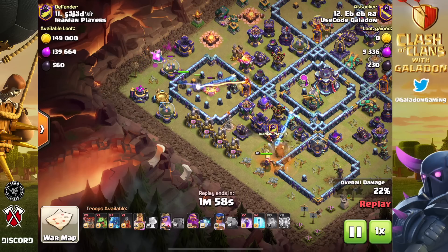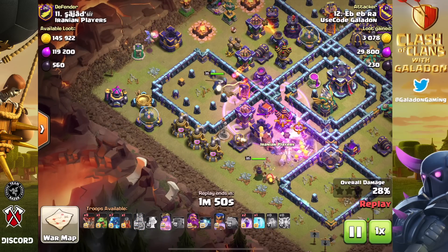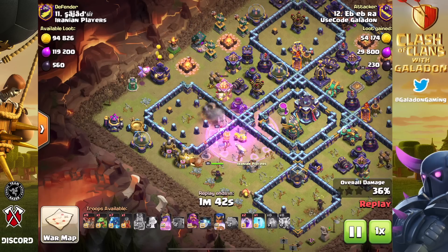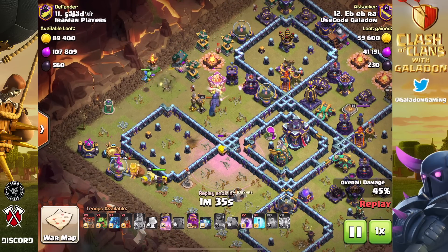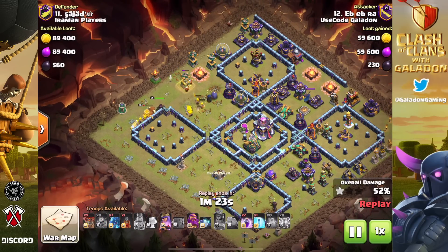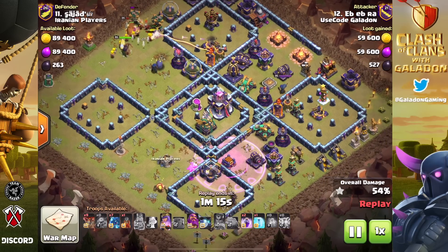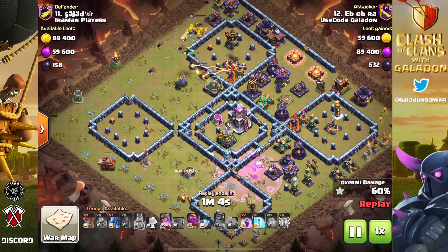At the top of the base there's more funneling happening with the royal champion rolling in after the expo. E-dragon spam is no longer a thing in 2023 — it's surgical e-dragons, surgical precision, taking out things like expos and single-target infernos. The entire bottom-left of the base is devoid of defenses. As the heroes move clockwise around the base, you essentially see an e-dragon attack take out half a base. We're at 50-50 damage and the e-dragons aren't even down yet.